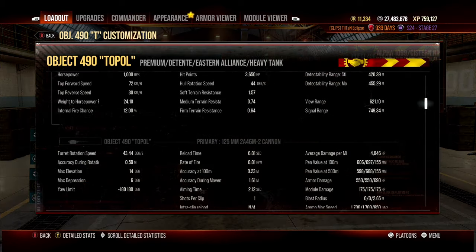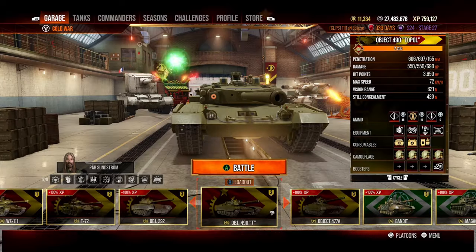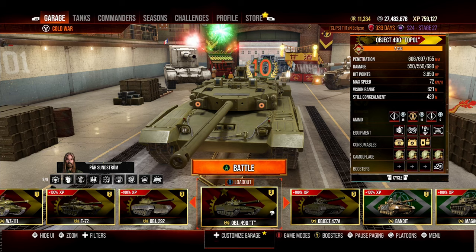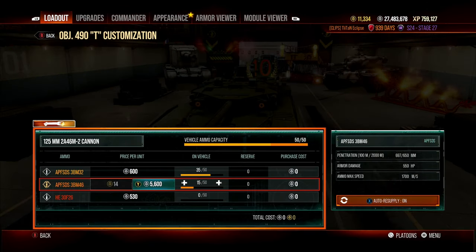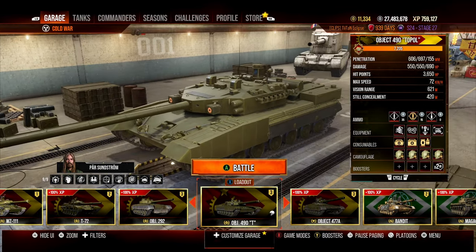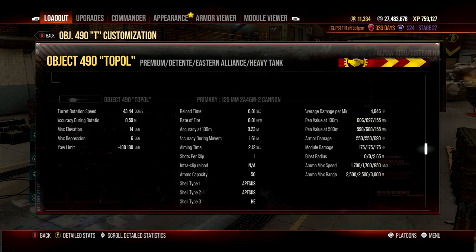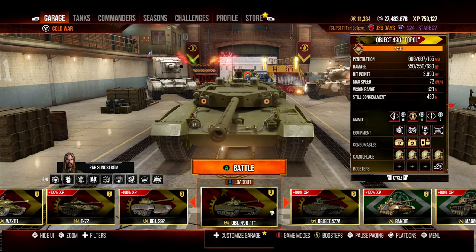It does get a 50% silver bonus, which is on the lower end for Cold War, so you won't earn a huge amount of silver. However, you don't really need premium rounds since you get 600 penetration with standard rounds and 550 alpha per shot. With perks and equipment, you get 4,846 damage per minute, 0.23 accuracy, and a 2.1 second aim time.